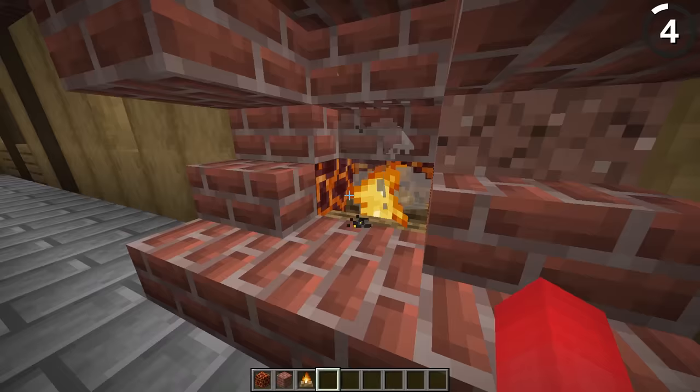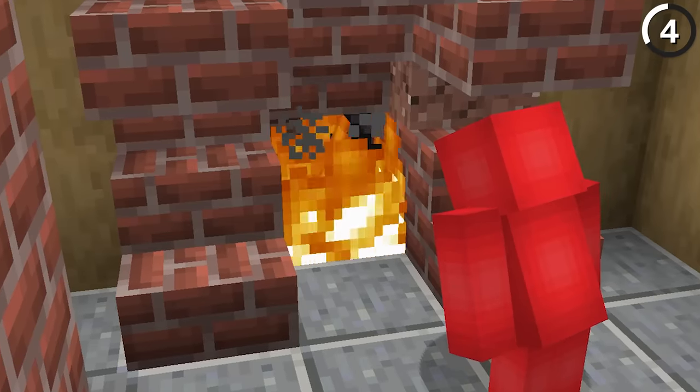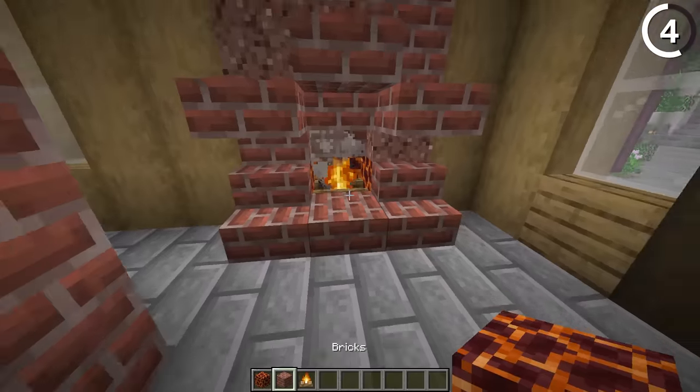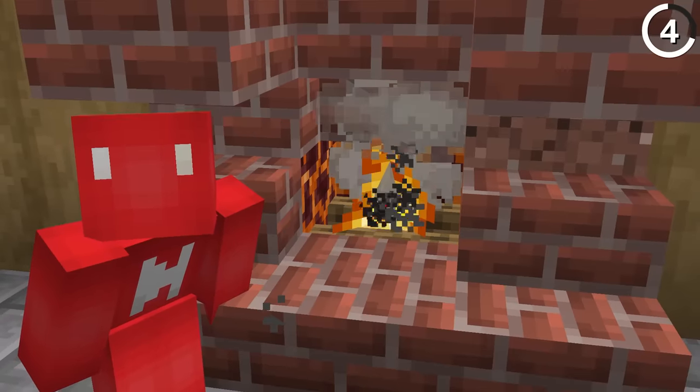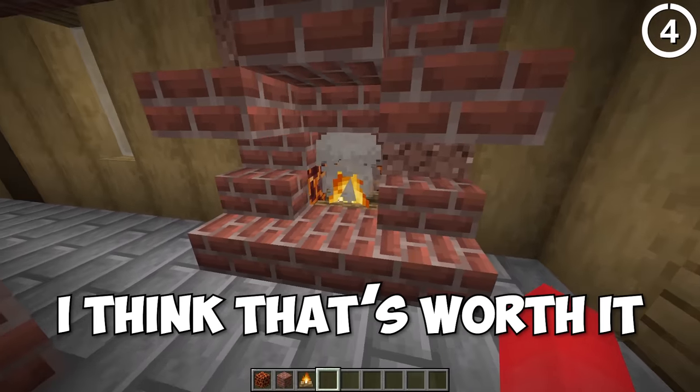Here's how to make your fire even hotter, or at least look like it is. While you could just do a fireplace with a regular fire source, by tucking magma blocks behind it, those will look like hot coals inside the furnace. That's one of those little details that when you put it into your build, it really proves you went the extra mile.